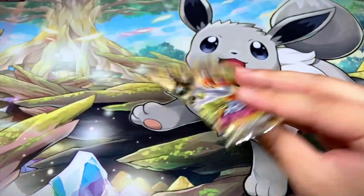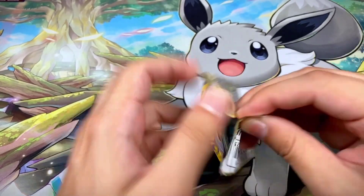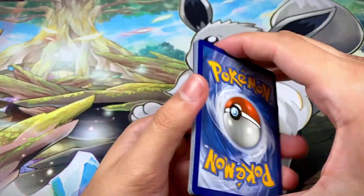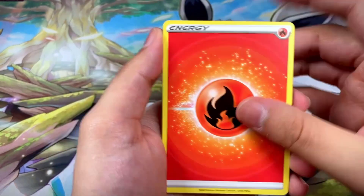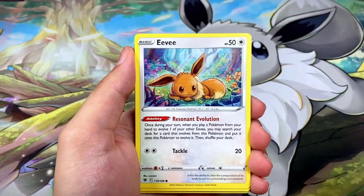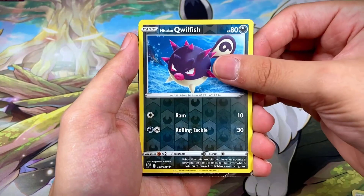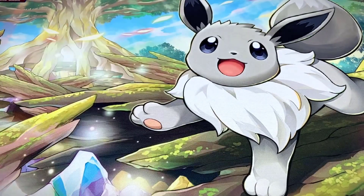Pack twenty-one has Decidueye on the front with a black border code card. We got Fire Energy, Togetic, Gusty Pickaxe, Dewgong, Eevee, Perrserker, Mantine, Hisuian Qwilfish, and a Lucario V right behind it — very nice!